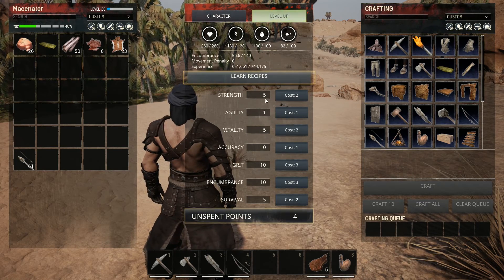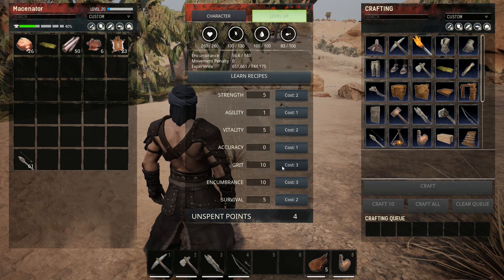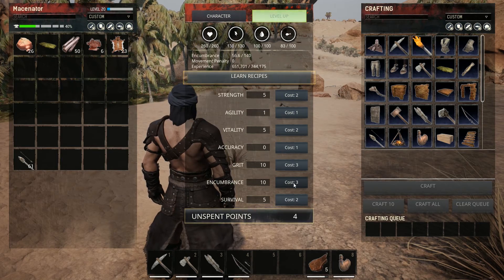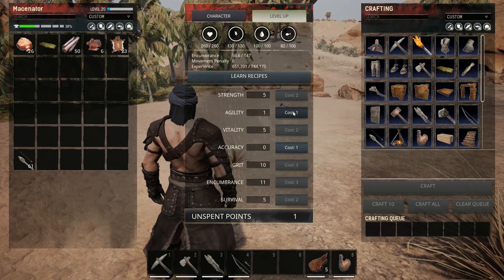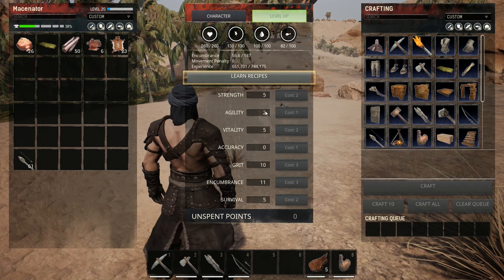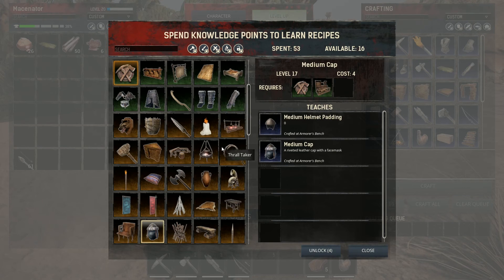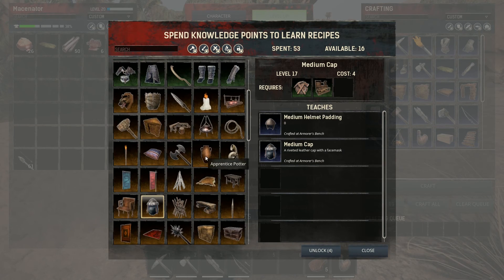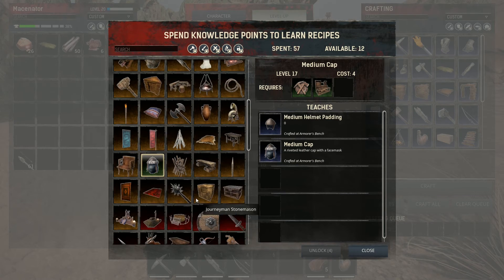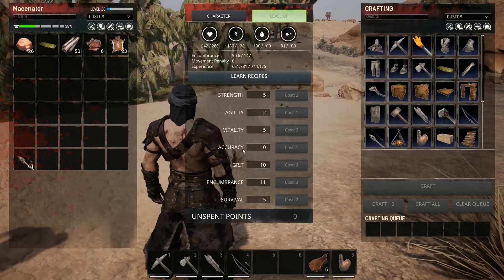Strength is okay, vitality is five, that's okay. My stamina is pretty good for right now, my encumbrance is really good, but since I'm going on an iron run I really need to pump that up. Let's go ahead and add agility since I'm moving up into higher level armor — I've got 16 points so that's not too bad. I should probably unlock this for sure.